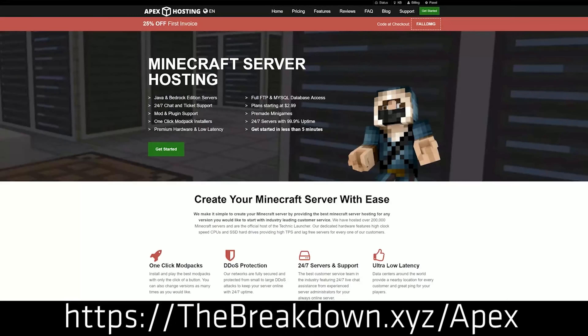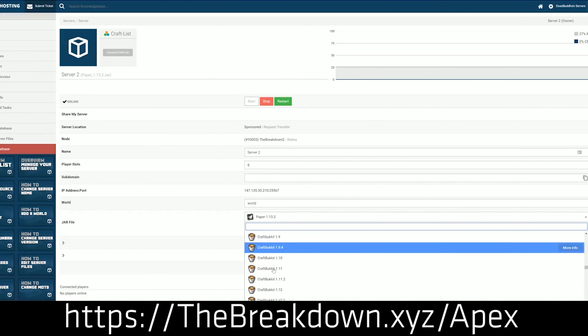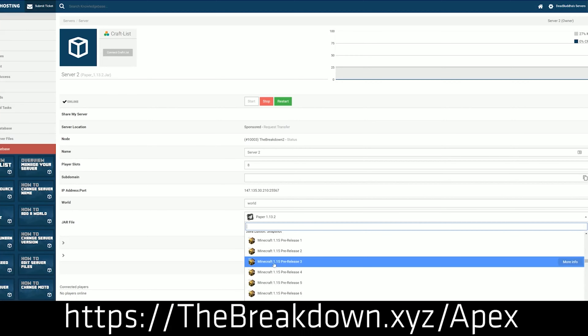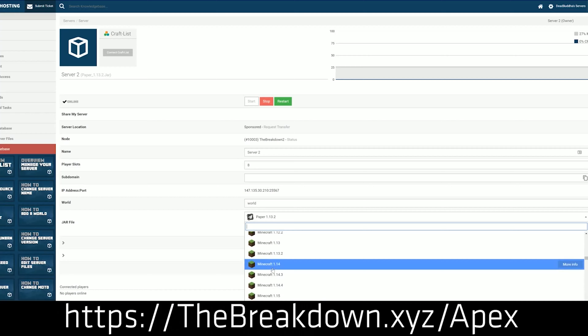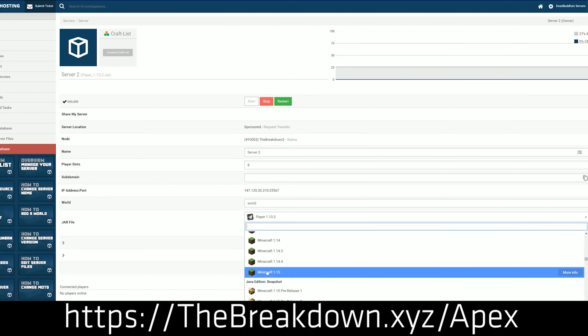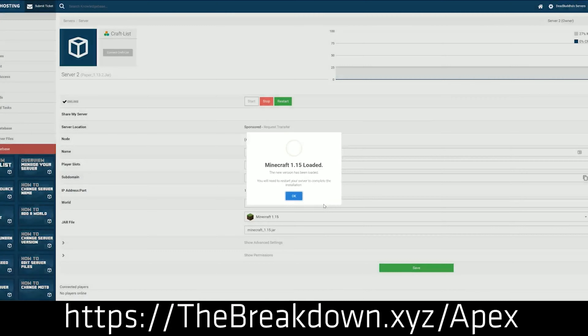This video is sponsored by Apex Minecraft Hosting. Go to the first link down below, breakdownxyz slash apex, to start your very own 24-hour DDoS protected Minecraft server running any version of Minecraft that you want — from the newest version in 2022 to the one out right now, 1.18.1. You can start a server with Apex for you and your friends. We also have our own server, play.breakdowncraft.com on them. Check out Apex at the first link down below.